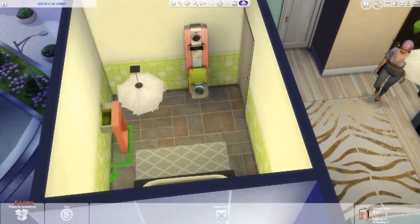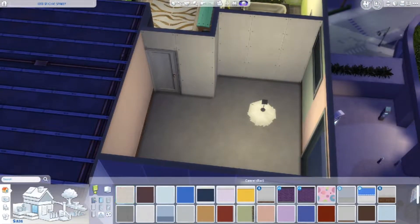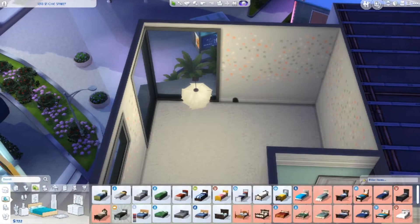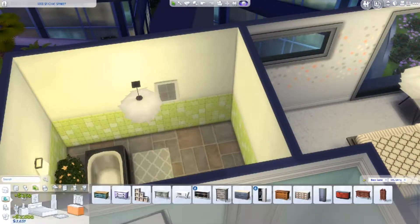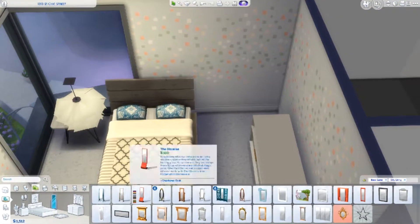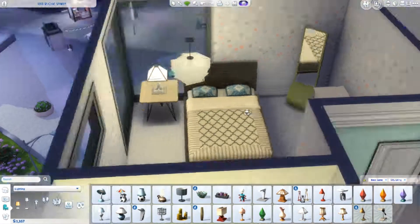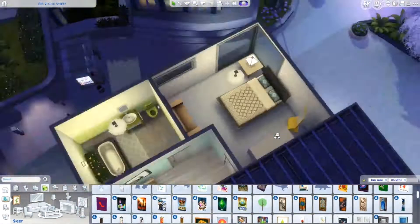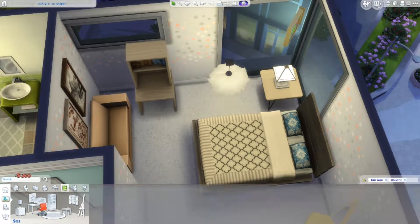She gives makeovers to families and builds houses on empty lots — that's what I'm doing here, except this is a different kind of game save from the one I'm doing right now. In this save I'm sticking to base game plus City Living for all the apartments. In the base game worlds like Willow Creek and Oasis Springs, I'm using just base game. It's a really good way to incorporate using only base game and restricted packs.